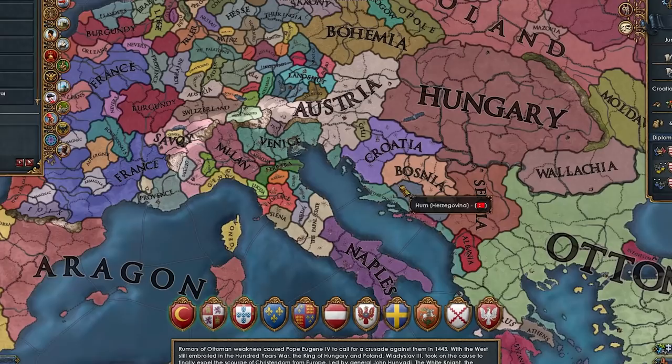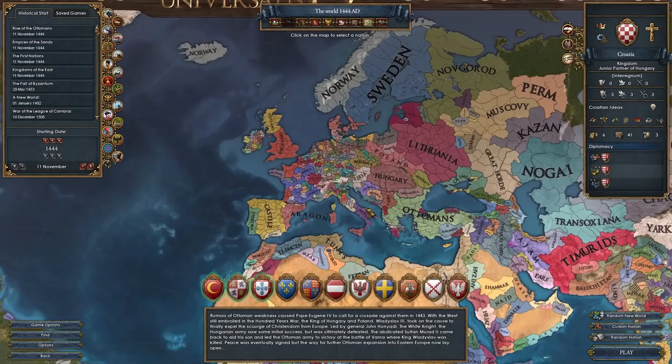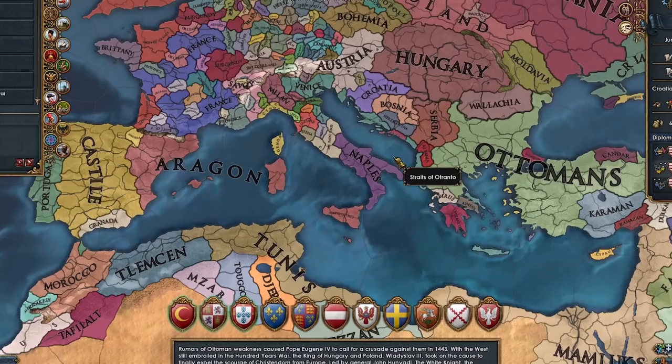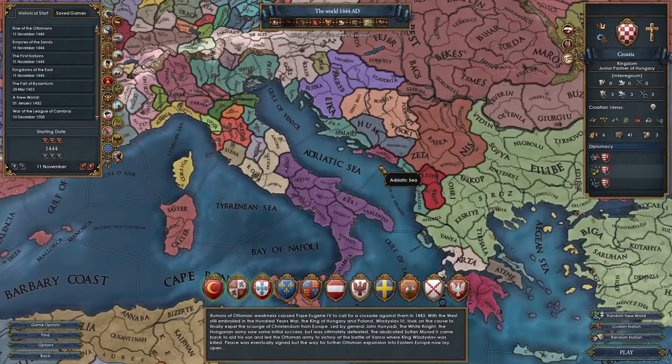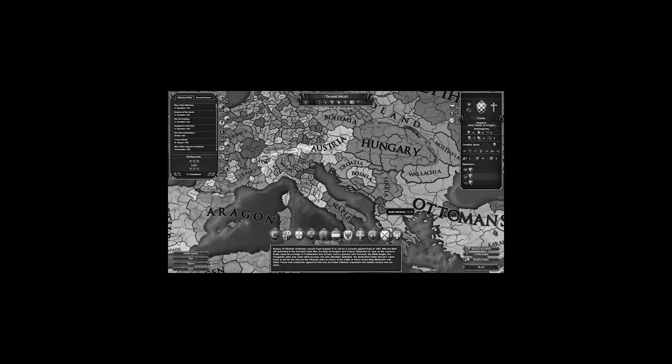There are a bunch of memes about Croatia owning coastlines. I thought about owning the entire coastline of Europe, but that would take too long. Then I thought about owning the entire Mediterranean, but that's also too long. So let's go for something more realistic: owning the entire Adriatic Sea coastline. That would include fighting the Ottomans, Aragon, Naples, the Pope, Austria, and Venice. Wait, I thought this was supposed to be easy?